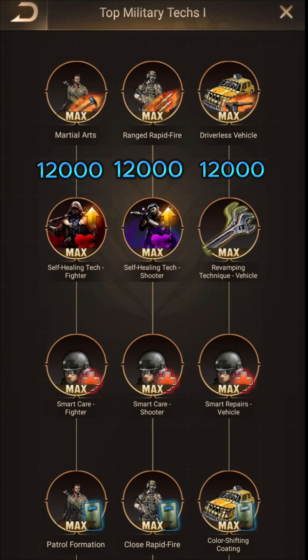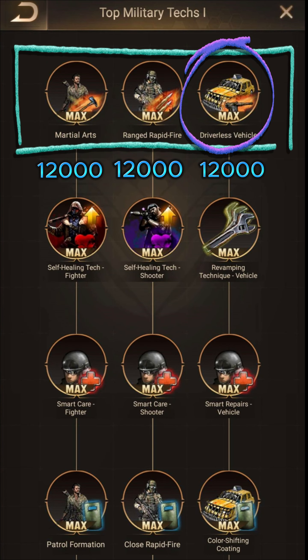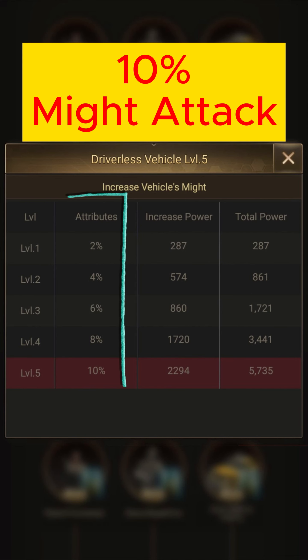Let's get started. I would like to talk briefly about the features in the first row. To max out this section, you need to spend 12,000 war badges each. What you get when you max out is a 10% attack gain. Depending on the type of soldier you upgrade, I think this is the technology that needs to be done for monster accounts.